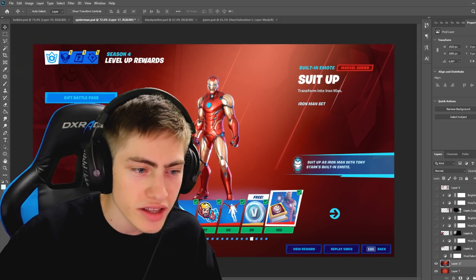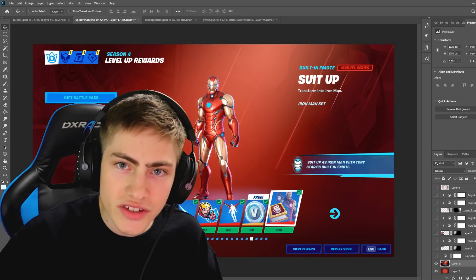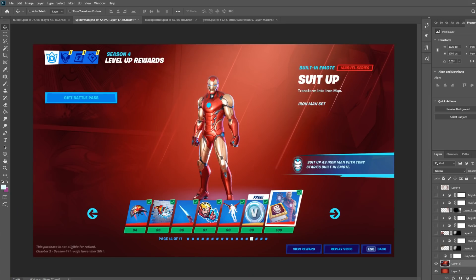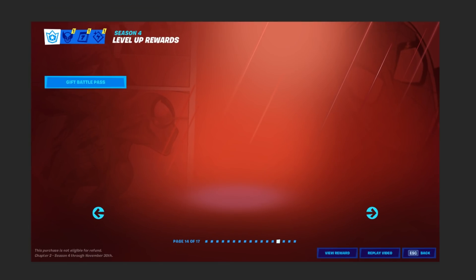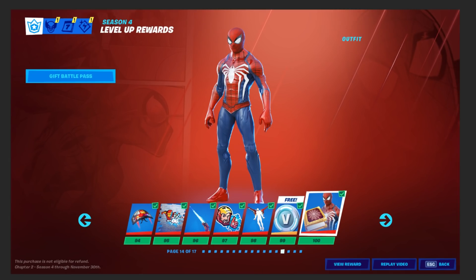I thought it would be cool to give each skin a battle pass screen — and also to troll some people, tell them this is a real skin and see if they believe it. I tried recreating that background, and as you can see on the Iron Man one, they always have these cool little comic pages on the sides of the screen. So I added in some Spider-Man comic images, adding more detail to make it look like the actual one, then adding in all of the HUD elements and those cool lens flare lines. Then we have Spider-Man himself and the entire battle pass HUD, the outfit, the Marvel name, the Spider-Man description and the set.